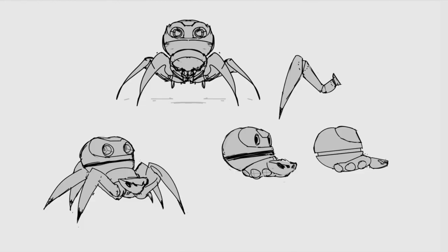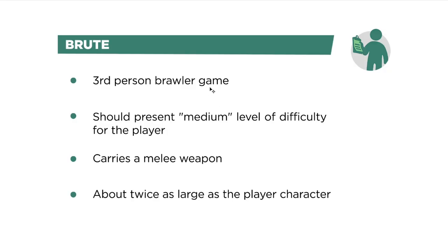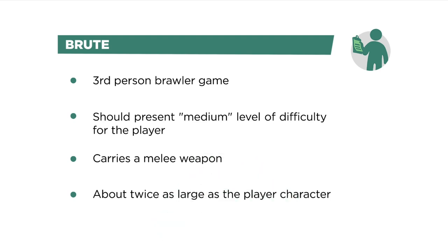And the same can be true for your homework. No matter how inexperienced you may be with concept art, the text in the brief gives you a measurable criteria for success. So with that, let's take a look at the brief that Ryan created for you. Today, your brief is a brute for a third-person brawler game. It should present a medium level of difficulty for the player. It carries a melee weapon. And it's about twice as large as the player character. A copy of this homework is available as a PDF — just follow the link below. This homework gives you a great opportunity to follow your instincts and just react to a bare bones brief. Have fun, and when you're done, I'll see you in the next assignment.